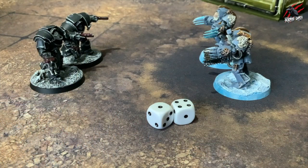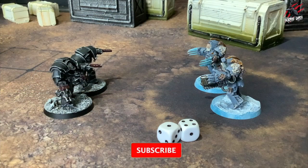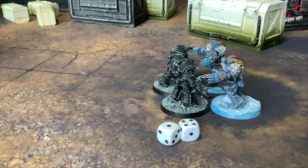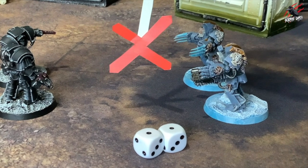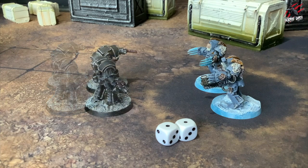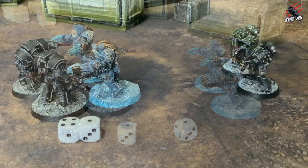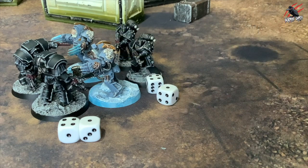Other factors such as terrain may also impose a modifier on the charge distance. The roll result gives you the charge distance — the number of inches your assaulting unit can move. If any model in the target enemy unit is within the rolled charge distance, the charge is successful and the controlling player makes a charge move. But if no model in the target unit is within range, the charge is failed and a surge move is made — all models move towards the failed charge target by half the value of the charge roll. Once resolved, the active player may attempt to charge with another unit or move to the fight sub-phase.